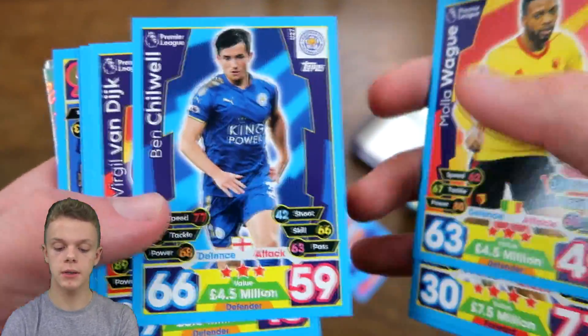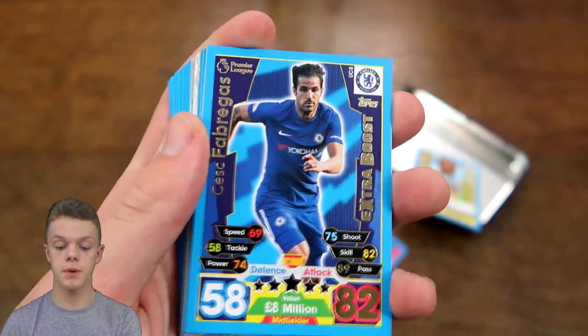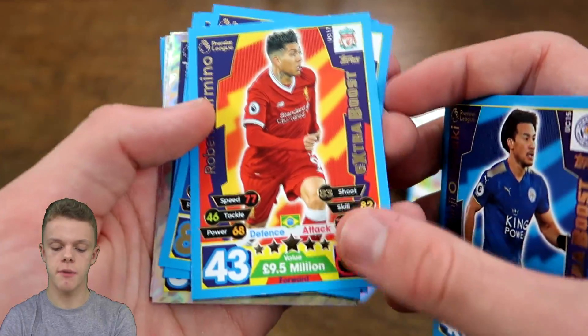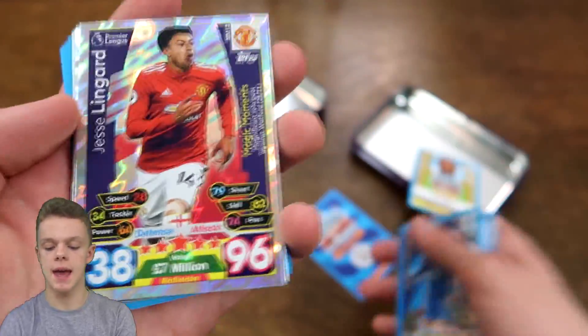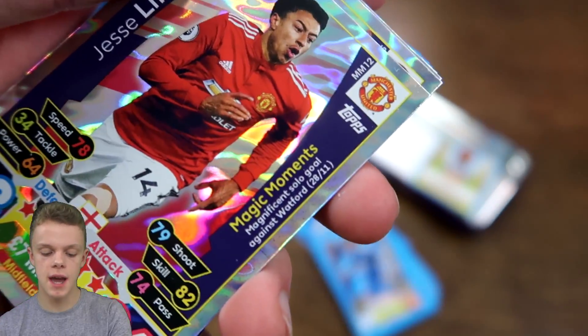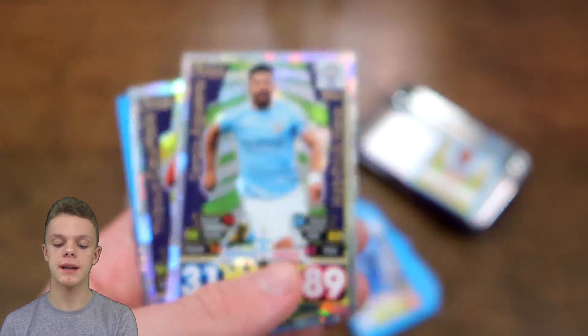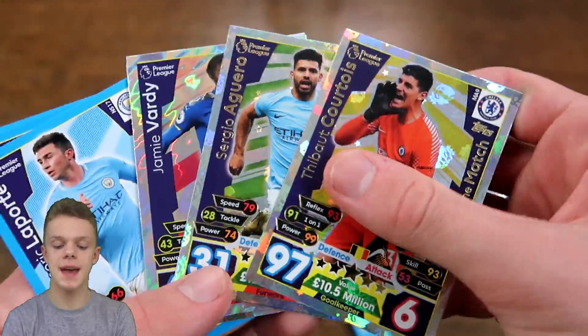Hey guys, WB Trim Cards here and welcome back to another Match Tax 2017-18 Extra Collection video. Today we have the Mega Tin from this new collection to open, which includes the Captain's set of cards inside it. There's only one variation of Mega Tin in this collection and it is the Captain's one. You can see all the players shown on the front are Captains of their clubs. Inside we have 65 cards including a gold limited edition player, 7 special shiny cards, and an exclusive set of 20 players which I assume will be a captain for each team in the Premier League. It retails at £10 or €15 if you're outside the United Kingdom. Let's get the seal straight off and see what we have inside.